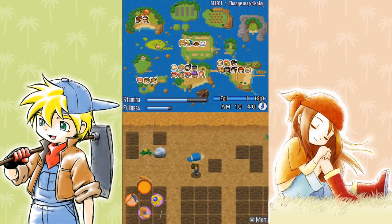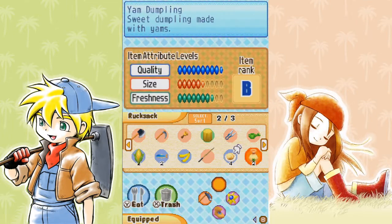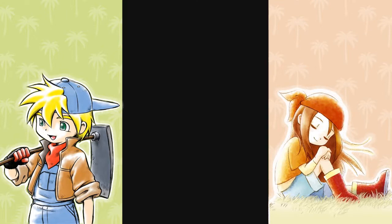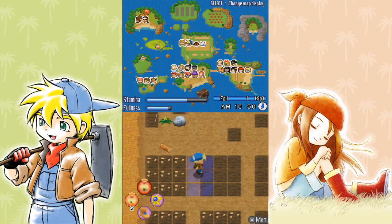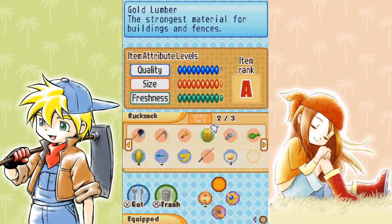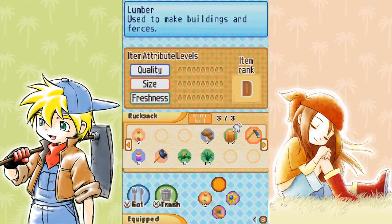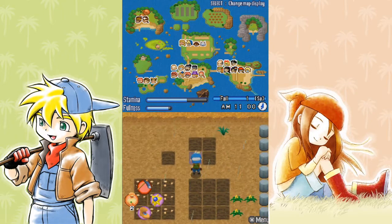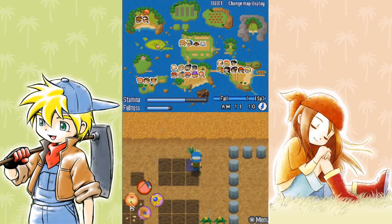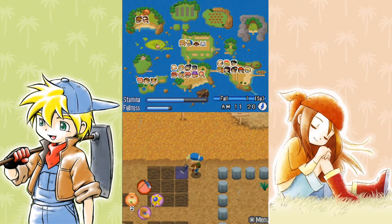I'll probably save these three areas here for yams because yams are another crop that will replenish every few days. And then I'll probably save the top couple of squares for our spinach and our carrots — I think that sounds like a good plan. I'm just starting out with two; I'm not putting everything out here all at once, just in case something happens and we need to replant them — like if we have a storm or I'm not paying attention to my watering points and something dies.